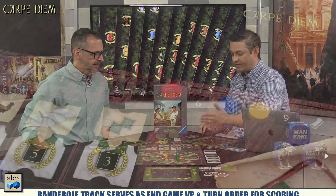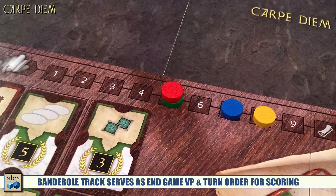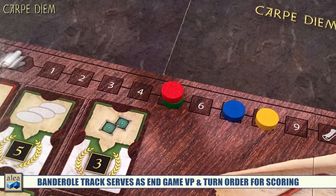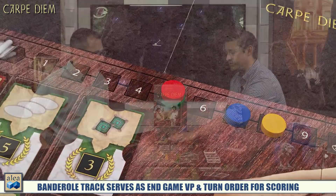Across the top of the board, you'll see the banderool track. The banderool in ancient times is basically a scroll. It serves two purposes: it dictates whoever is furthest in the lead at the end of each round to place their scoring marker first on the chart, and it also provides pure in-game victory points at the end of the game.